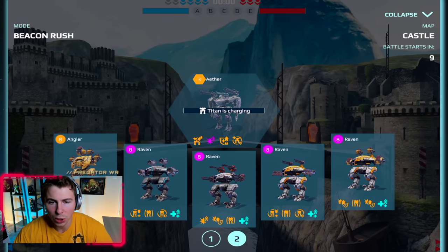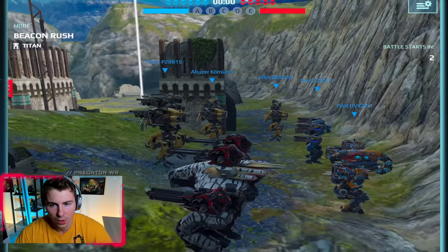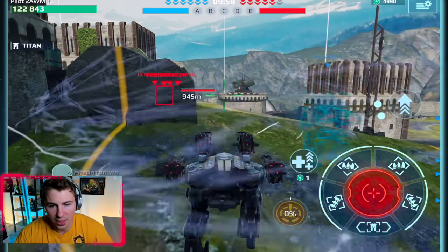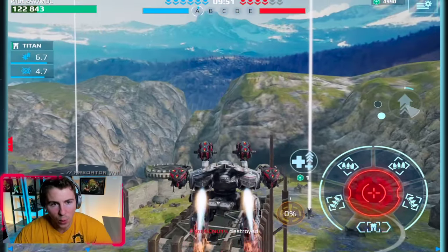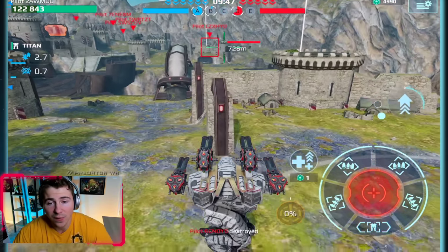Castle map! Let's start with our homing bullet Raven. Raven — I was gonna say Ravana, I'm like no, that is a different robot. I'm actually really happy this is happening. I've been waiting — I think a lot of us have been waiting a long time for a Raven buff, and this is a Raven buff.